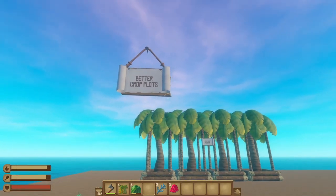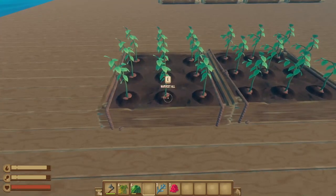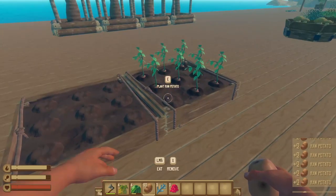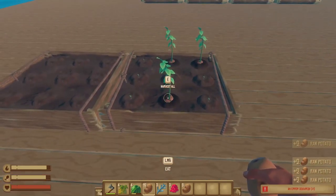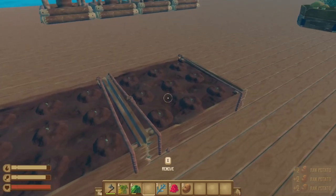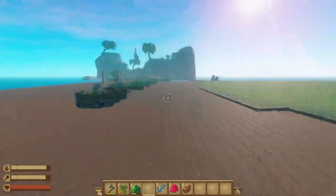Then we've got the Better Crop Plots mod, which is not to be confused with the Bigger Crop Plots mod from earlier. This is more of a quality of life thing, but it allows you to harvest all of the plants from a crop plot at the same time. Simply hold shift while looking at the plot you want to harvest, and bam — there you go! No more picking up individual potatoes every time.